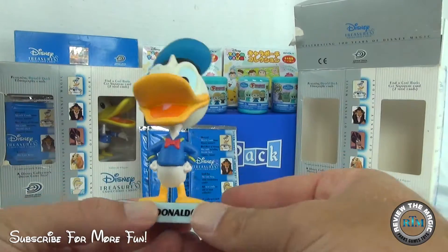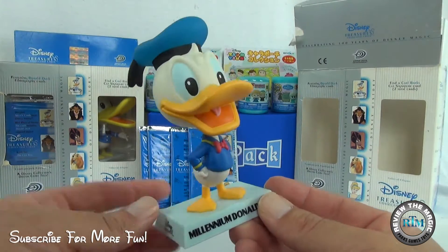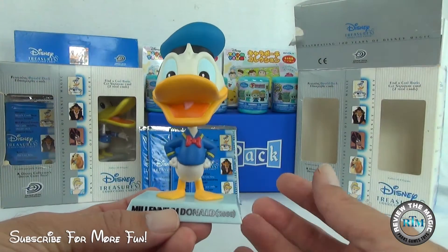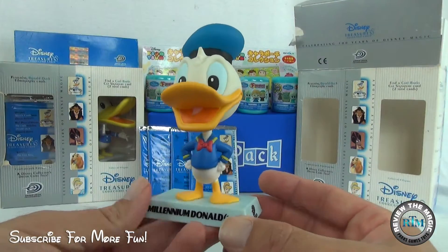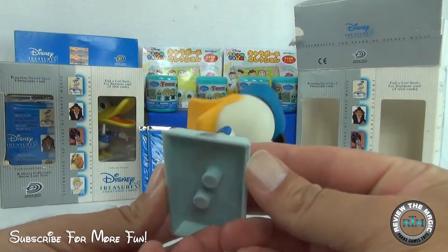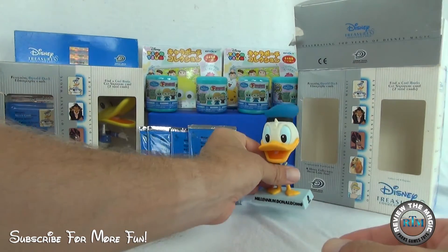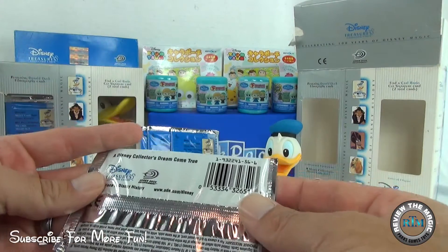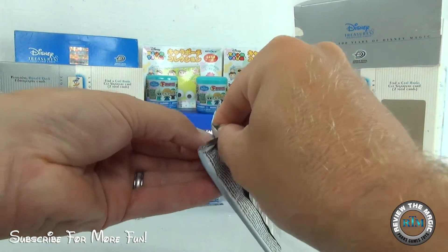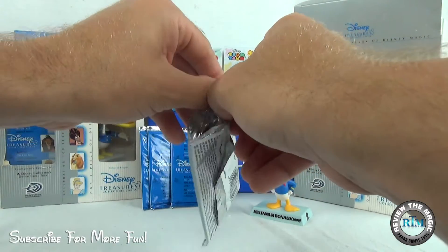So I thought this was a bobblehead but it's actually a vinyl — this is really cool. The Mickey Mouse one we opened before was a bobblehead, but this is just a vinyl statue. With the popularity of Funko Pops and all the different vinyls out there, this is pretty cool. It has the Upper Deck logo on the side. Look at Donald — isn't he cute? Let's open up these four packs!